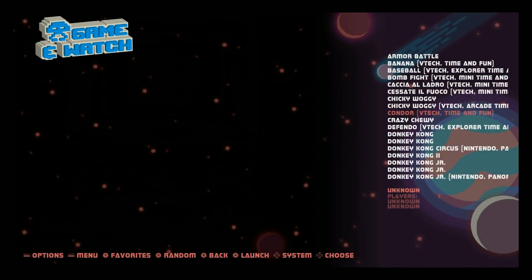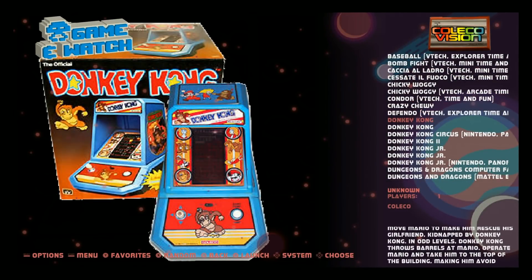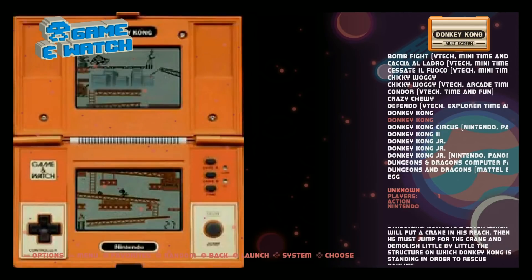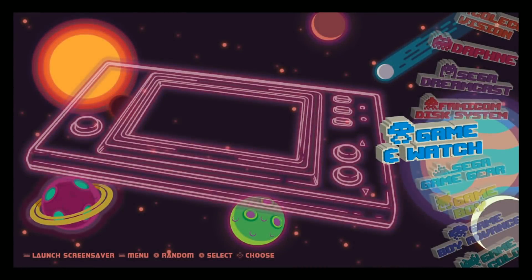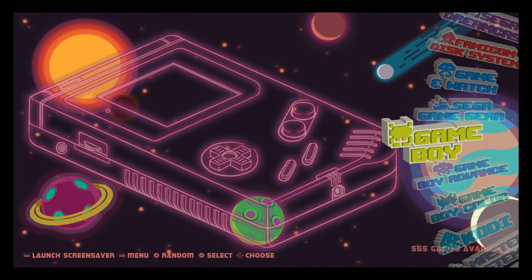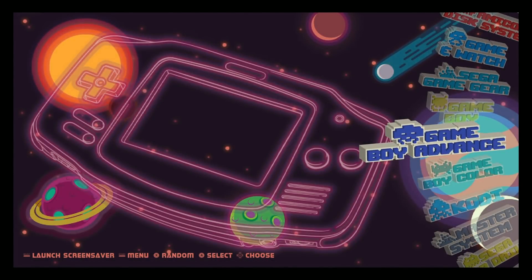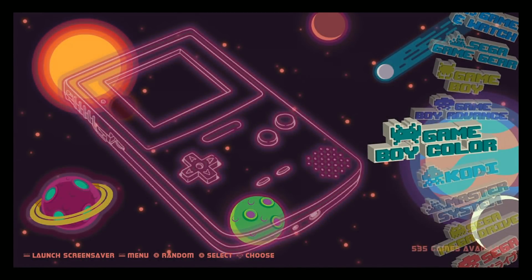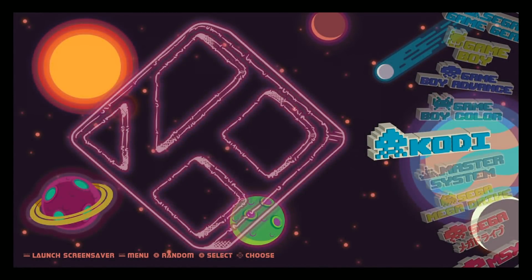We're on Game Gear. Like Donkey Kong — look how fun that is. Sega Game Gear: 250. Game Boy should be 500 and something — 565. Game Boy Advance: 1,036. Game Boy Color: 535. Does have Kodi installed for you.